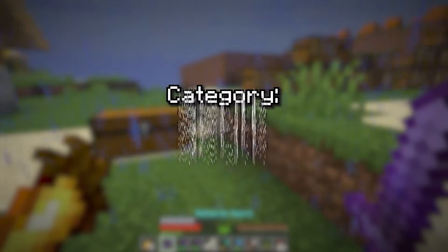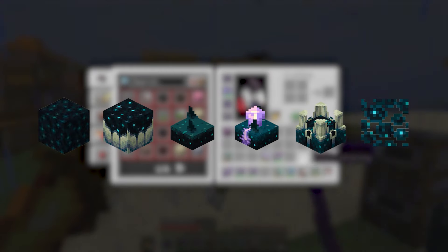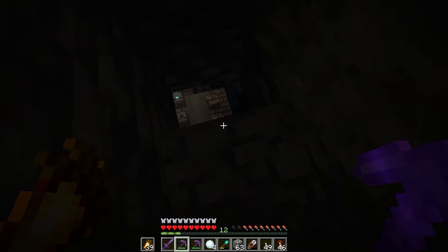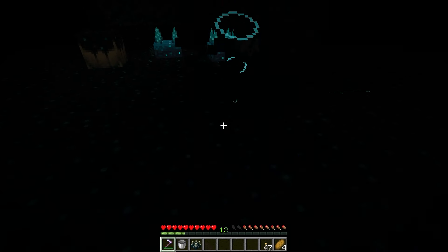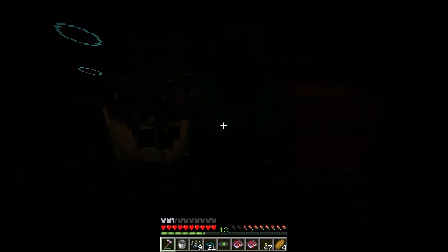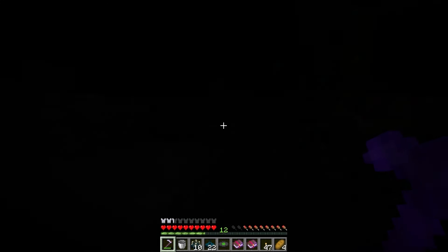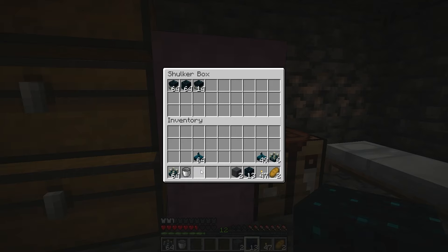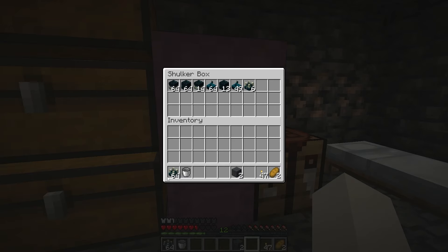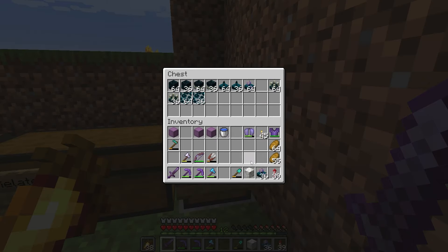Finally, this is the last category — and it's sculk. I can't catch a break. I first had to find an ancient city, and decided to get the shriekers down first to limit warden spawns — but they're inevitable. I mined all the shriekers and catalysts and still didn't have enough, so I had to go to another city. After looting that, I managed to complete the category.